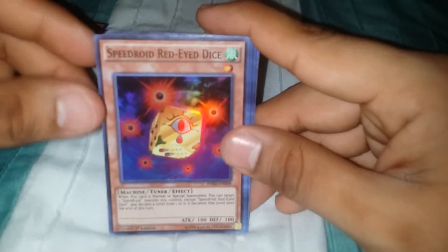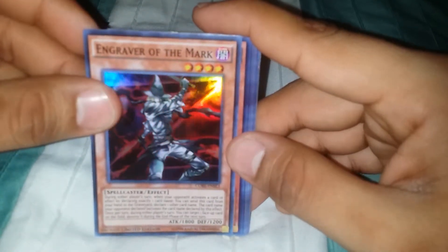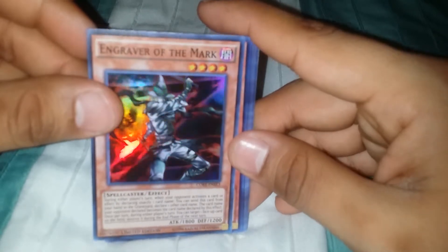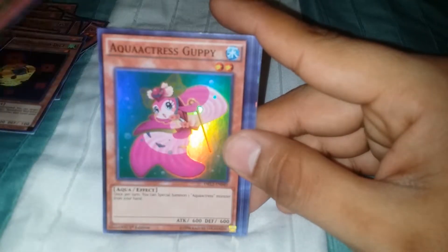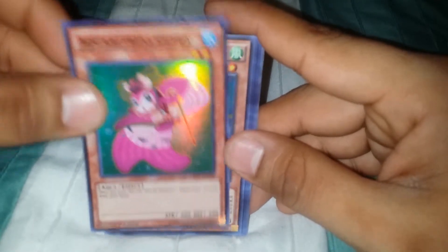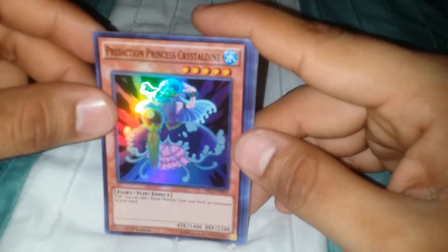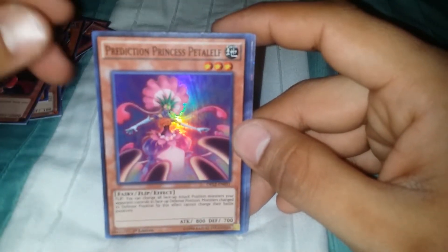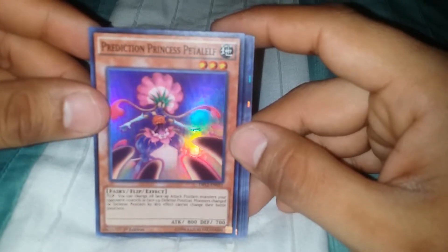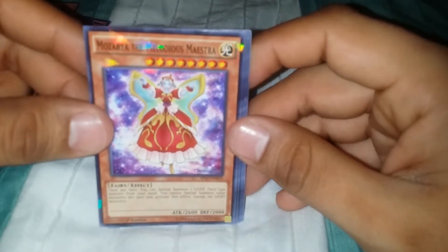Red Sprinter. Speedroid Red-Eyed Dice. Engraver of the Mark — that just came out with the special edition, what was it... New Challengers. Kabuki Dragon, Aquatic Actress Guppy, Speedroid Tectumborg, Prediction Princess, Crystal Bean. Aquatic Actress Arowana, Prediction Princess Petalelf. Mozart the Melodious Maestra.